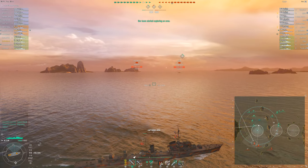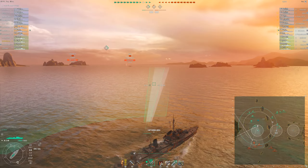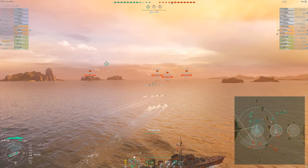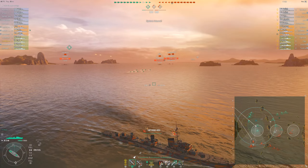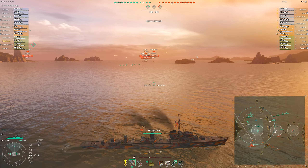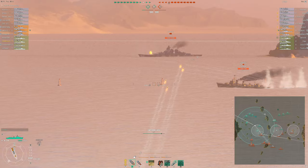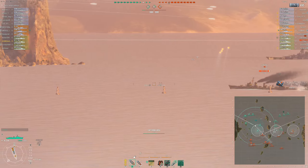Some ships get spotted on the minimap including an enemy Roon, and you can see me maneuvering into position to throw out some torpedoes into his path. The enemy Moskva gets spotted down at the B cap, which means I am basically free to do whatever I want inside the A cap as there is no real threat for me. Unfortunately just a few seconds before we cap out an enemy destroyer enters the cap, so I decide to stop, smoke up and start shooting at these ships that are well inside my gun range. Just as I activate my Hydro to prevent getting torped inside the smoke, the enemy Shimakaze gets spotted and I start shooting at him. My shells don't do a lot of damage but at least I am able to drive him off the cap and we are finally capping A again.